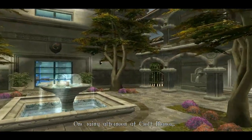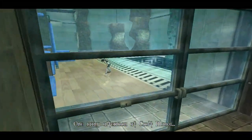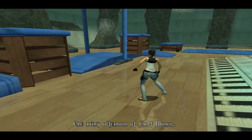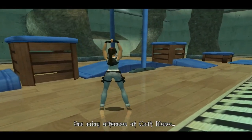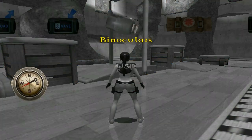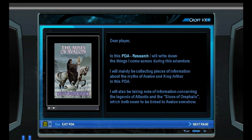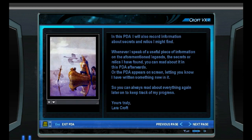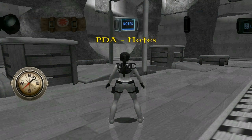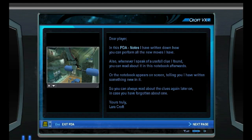One rainy afternoon at Croft Manor. We start off in the home level, but we will be moving on away from the home level - it's not all inside the manor. Straight away we get a little pop-up in the bottom right-hand corner. One said notes and one said research. That's the PDA in the inventory. The research is just general history of Avalon and the King Arthur legend, and the notes is something you'll come to a little more often.